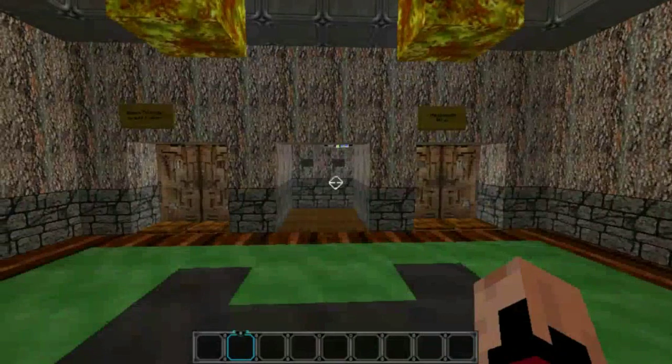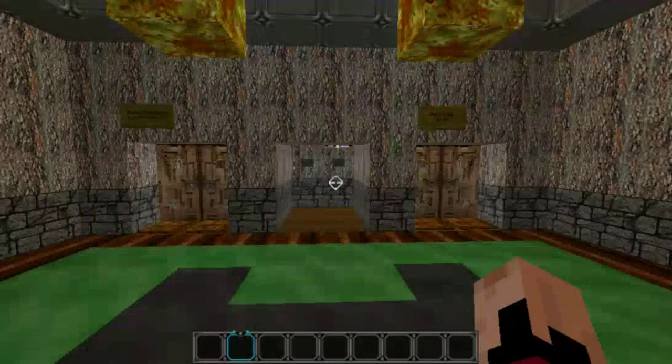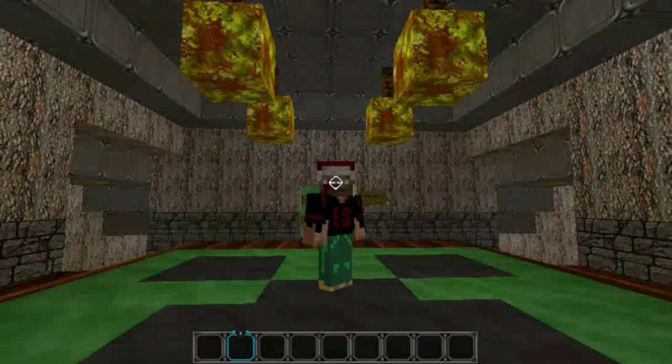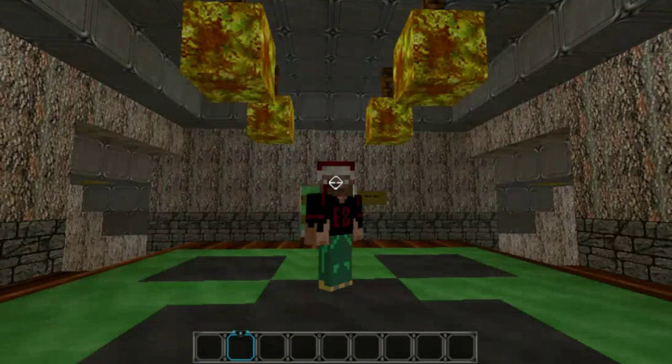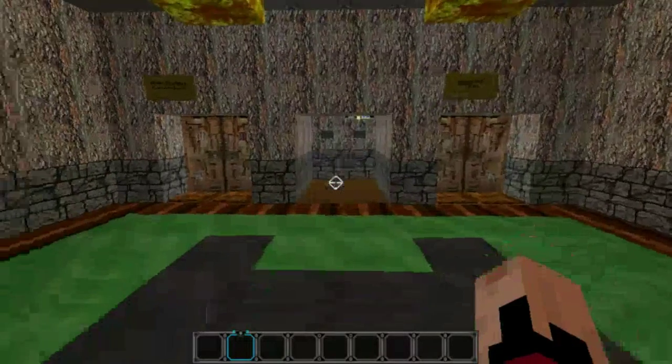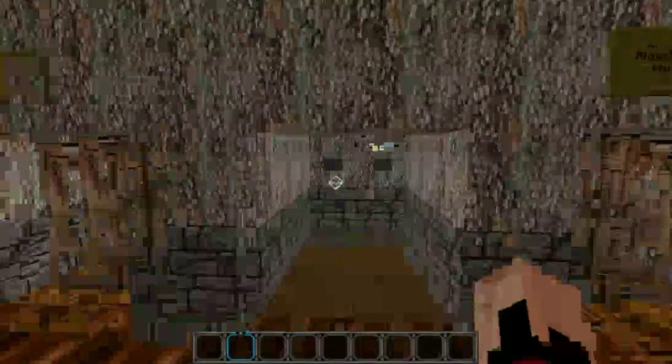Hello, YouTube! Welcome back to another episode of Texture Pack Show and Tell. This episode we will be doing the Elemental 64 Texture Pack. And in this, of course, we are at Q Magnet's Texture Pack for 1.8.